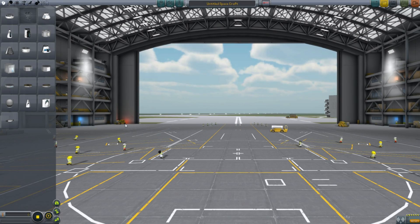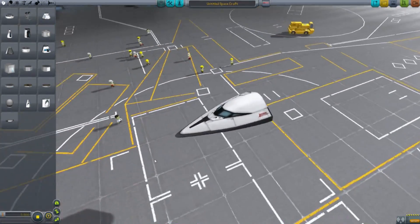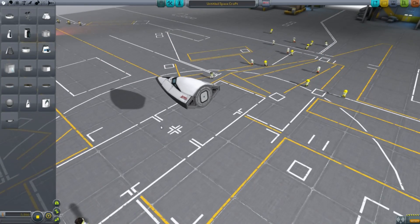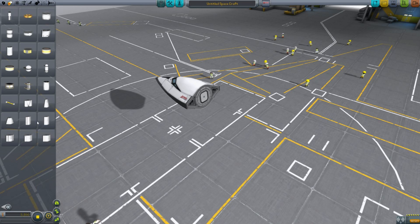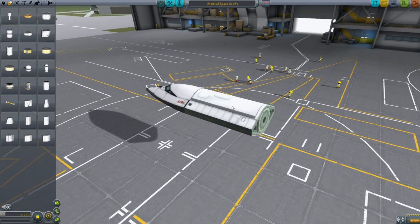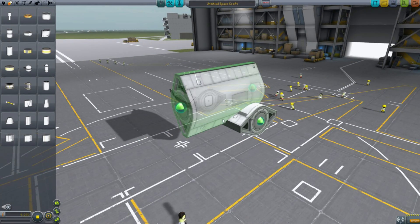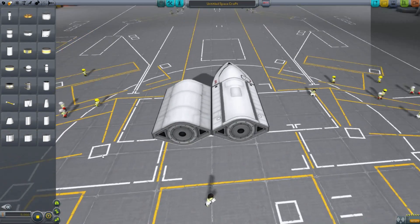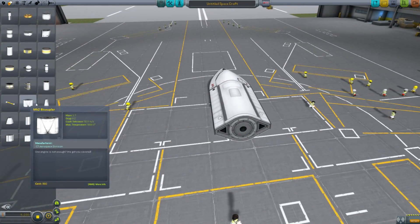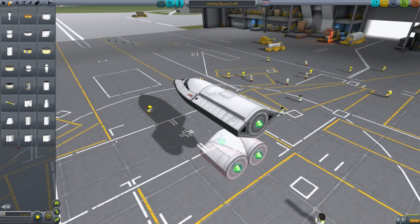And speaking of parts, let's take a look at the new parts — or rather the old parts. They have integrated Spaceplane Plus, and the parts are actually attributed to C7 Aerospace. It's mostly Mark II fuselage parts: fuel tanks, bicouplers, tail sections. Everything is a lot nicer, and now the connection between parts is a lot nicer — you can actually join them parallel like that instead of by the top node, which was a problem for a long time.